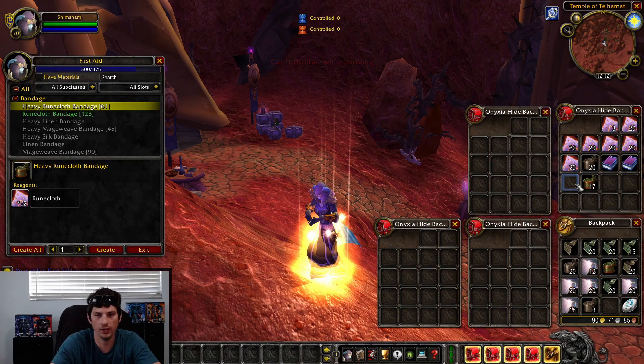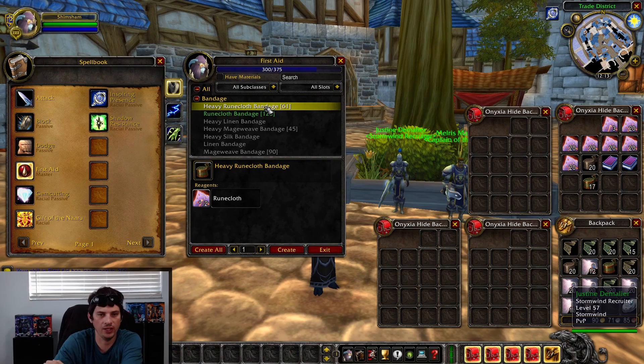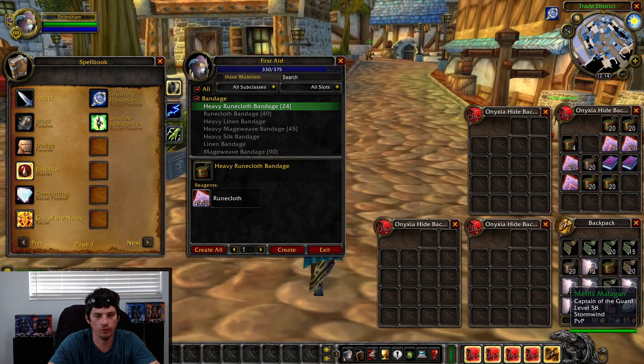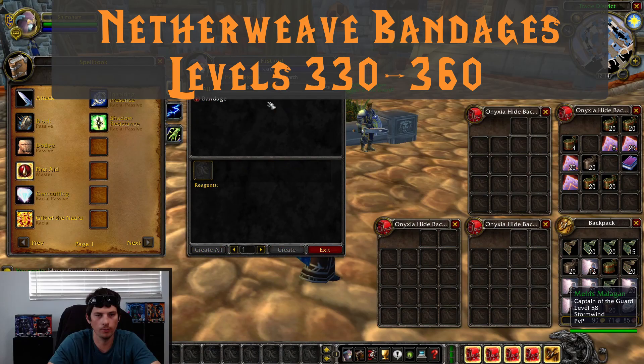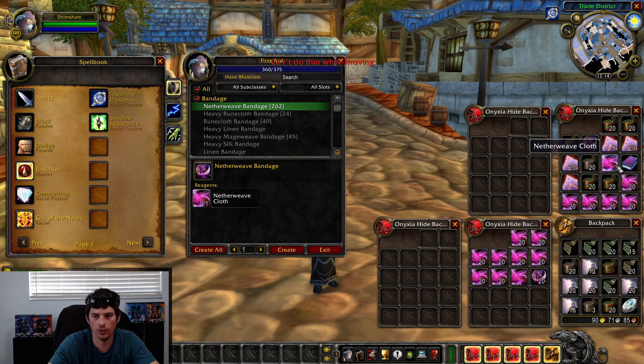Now that we're 300, go ahead and use Doctor in the House — we're now uncapped to 375, so we're on the home stretch. We're going to make Heavy Runecloth Bandages until we get to 330. Those last couple of levels were green, so they used a lot of Runecloth. Once we're at 330, we can make Netherweave Bandages. Grab some Netherweave Cloth and run from 330 to 360 making regular Netherweave Bandages.